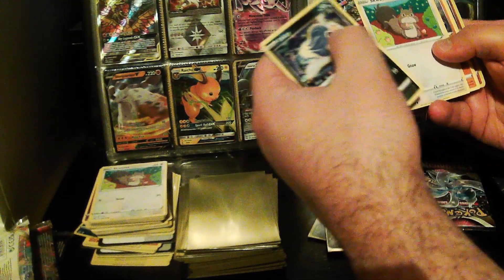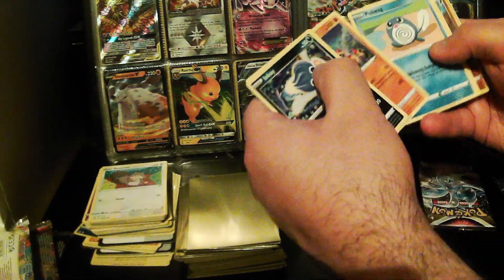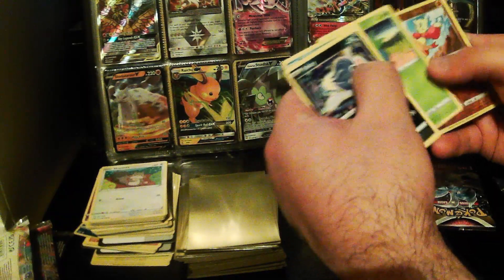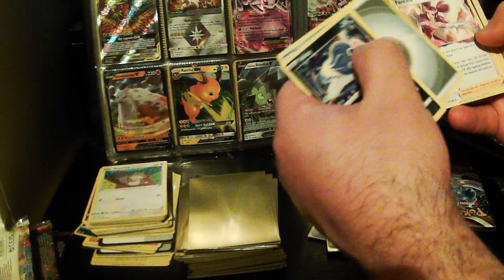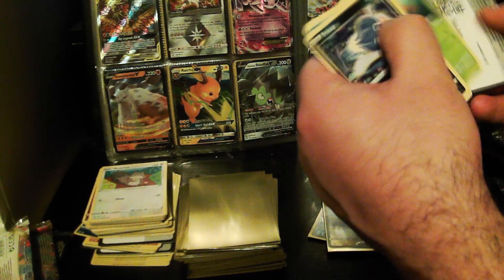Pack seven: we've got Inkay, Squawkabilly, Phanpy, Poliwag, Archen, Reverse Holo Mienfoo, Parasect, Steel Energy, Fantina, Rika, and Nuzleaf.